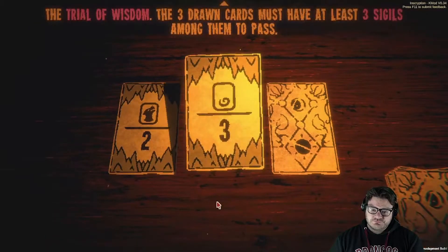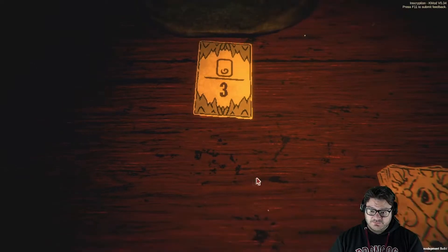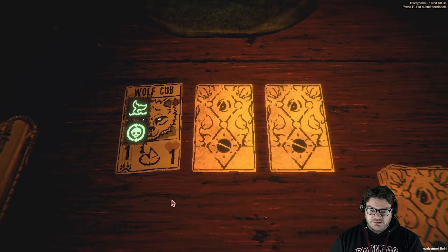Trial of kin. Trial of wisdom — we're going to do trial of wisdom. We have a lot of sigils right now, let's go for this. There's two, there's four, there's six. Trial is passed — hell yeah!